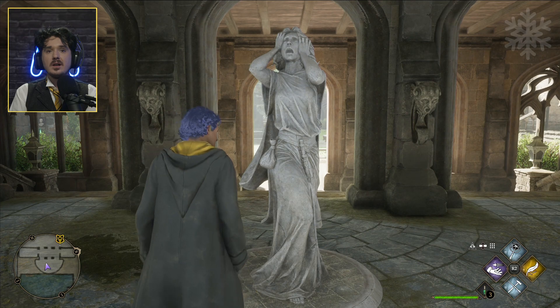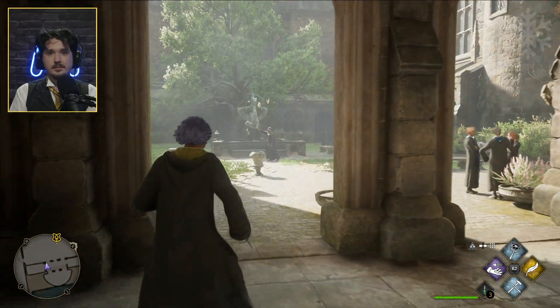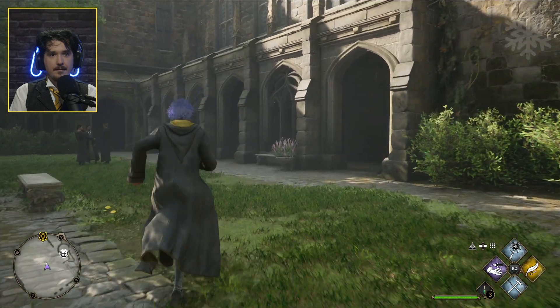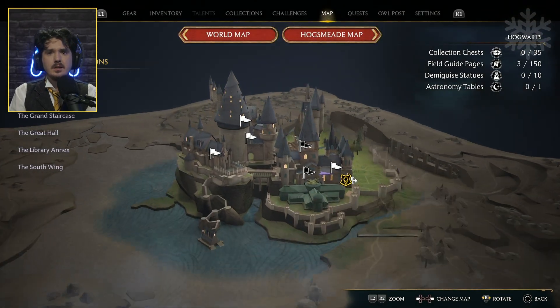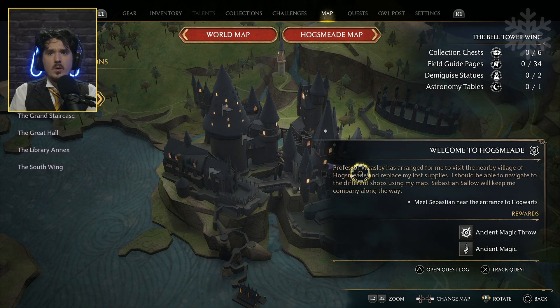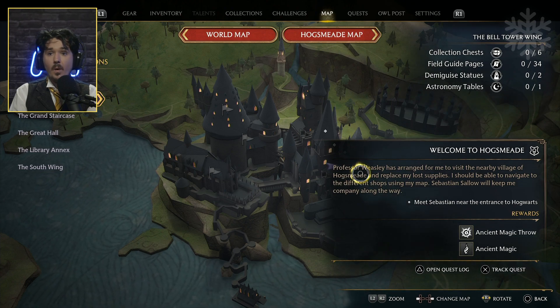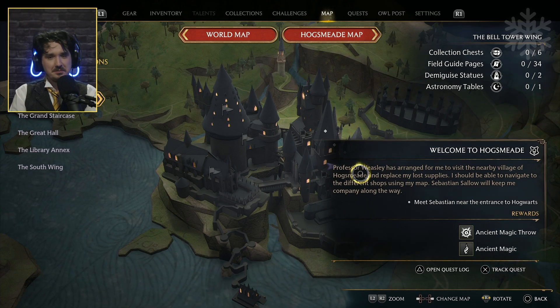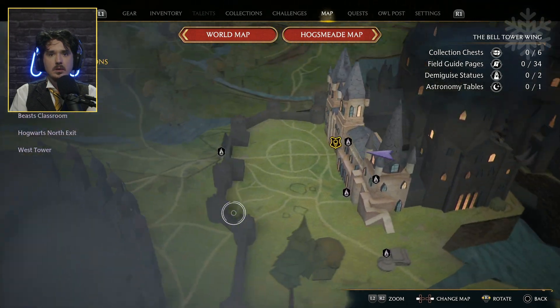Revelio. I believe we have to find Sebastian to go to Hogsmeade. Let's check the map — where is he? Welcome to Hogsmeade! Professor Weasley has arranged for me to visit the nearby village of Hogsmeade and replace my lost supplies. That's fantastic. We're gonna learn ancient magic there too. That's cool — and we're nearby!